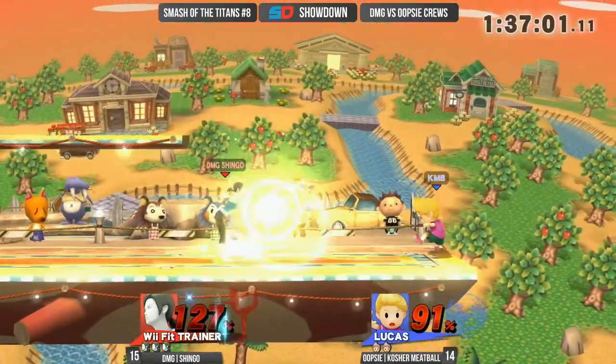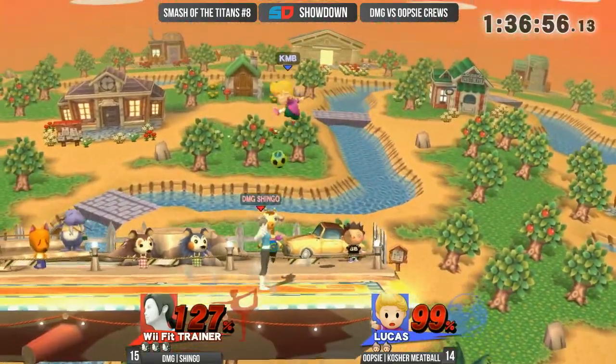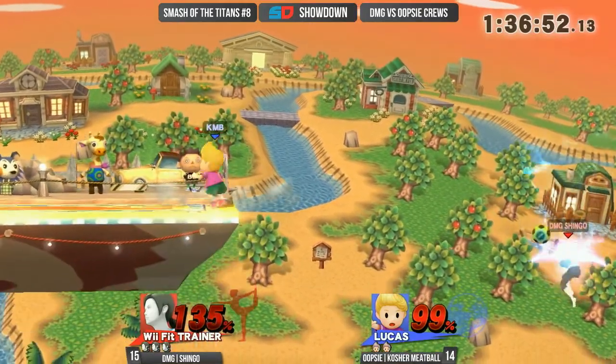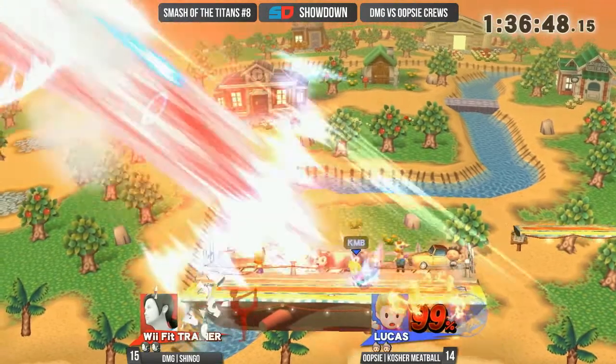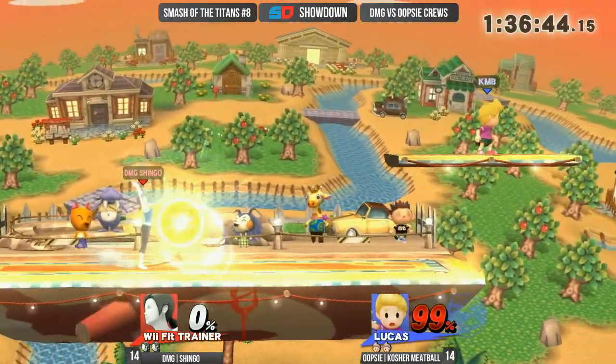Look at the damage and the movement here. He gets the grab release — he intentionally gets the grab release to try to get the Sun Salutation combo. Nice shielding there from Kosher. Shingo also completely releasing the soccer ball. He detached it again, but that forward smash takes a stock.